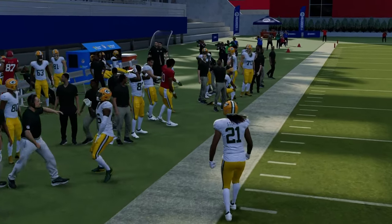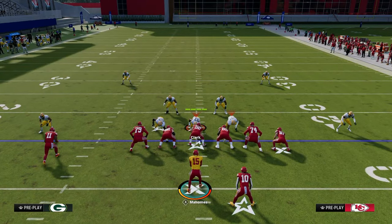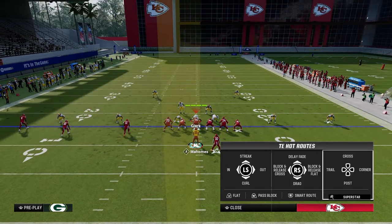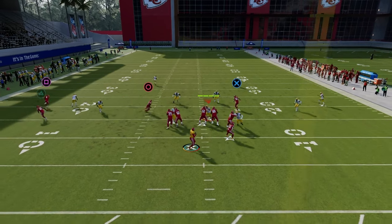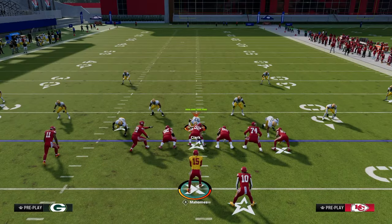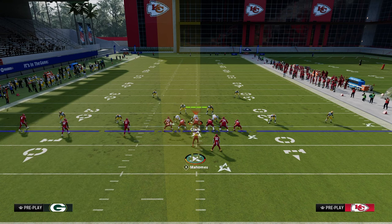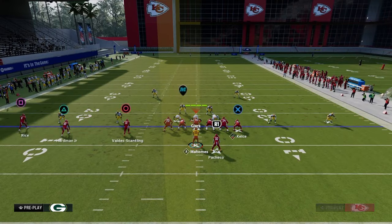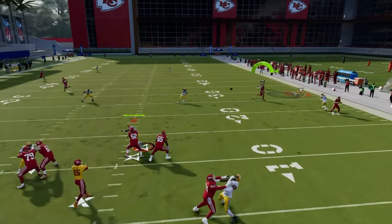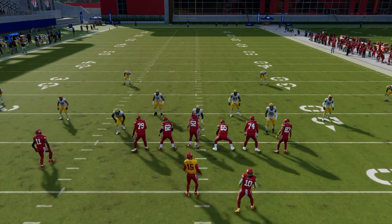Hopefully this is cross-applicable to multiple Maddens. The slant-post is really good — what makes it better than the shallow cross is important to show. If you shade coverage underneath and run the drag-post version, the drag runs himself into coverage because the defense is taking away flat zones. Good defenses use this shade-down technique to take away crossers. That's where the slant comes in — when paired with a running back flat route, it creates a high-low and the slant gets into a really soft spot against those coverages, making it super effective and efficient.